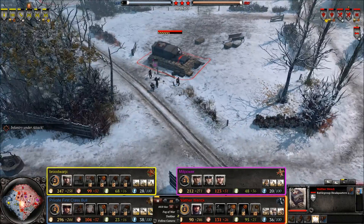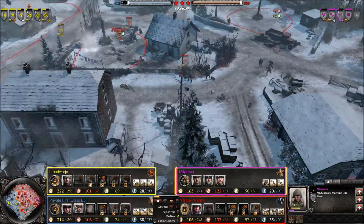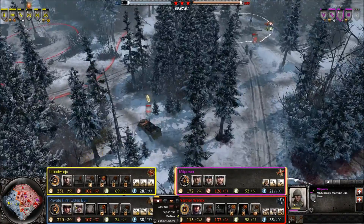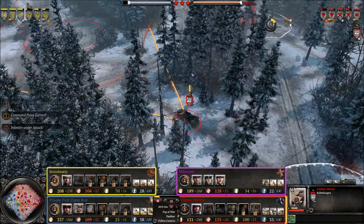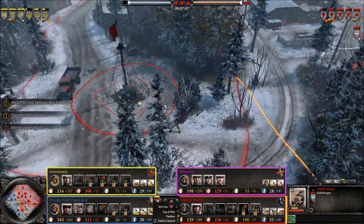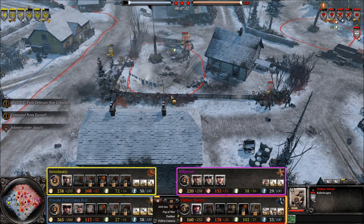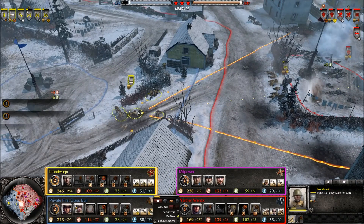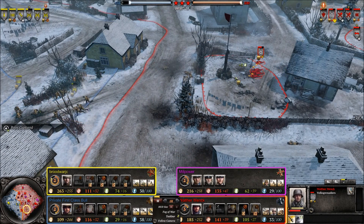Battlegroup headquarters being produced over here, a little ways in the back — a pretty good spot to have it. Just run some troops back, reinforce them, and heal them up ready for action. The Axis are creating a defensive position down here on the bottom, taking the majority of the map.